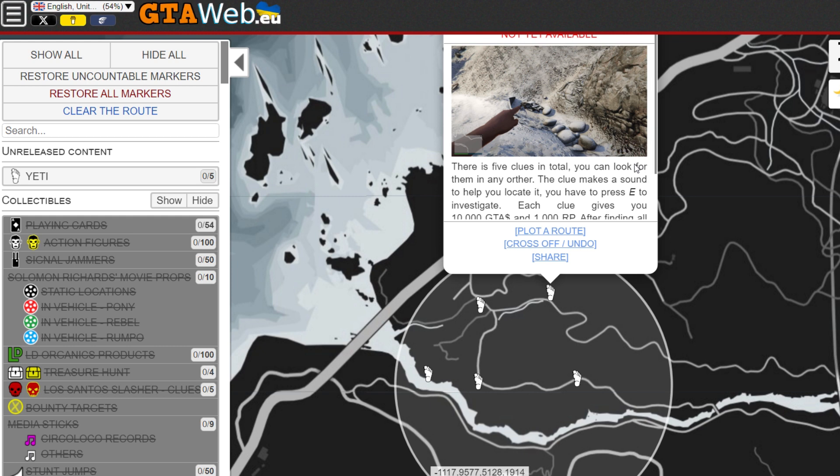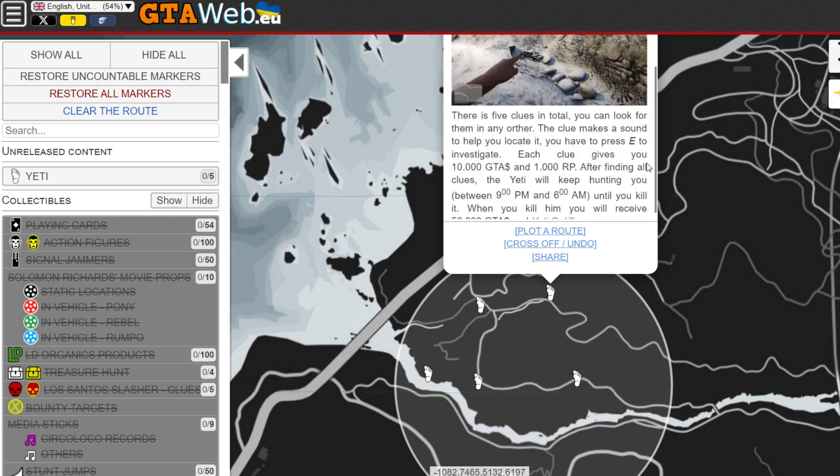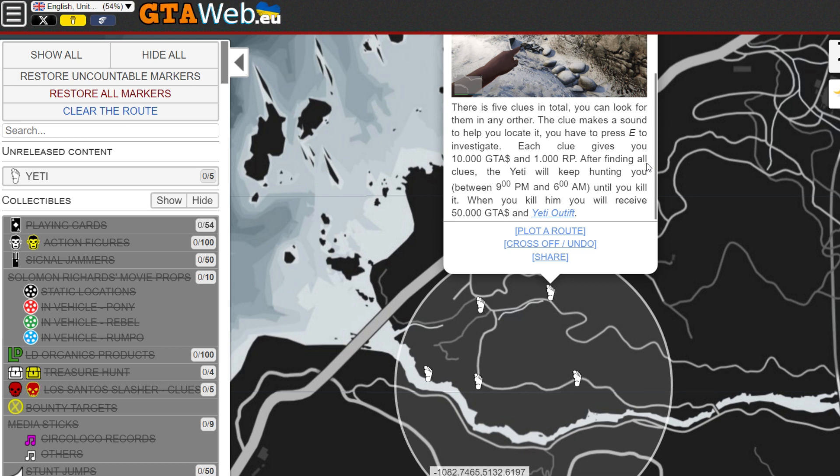So there are five of these locations, let's click and see what they have to say. There are five clues in total, you can look for them in any order. The clue makes a sound to help you locate it. You have to press E or right d-pad to investigate. Each clue gives you $10,000 and $1,000.